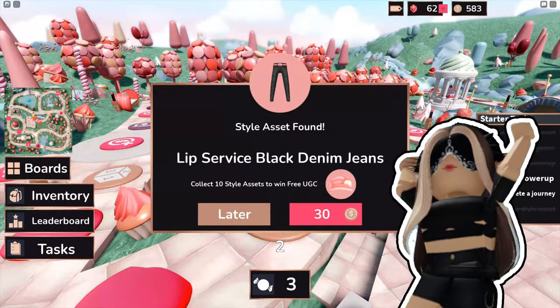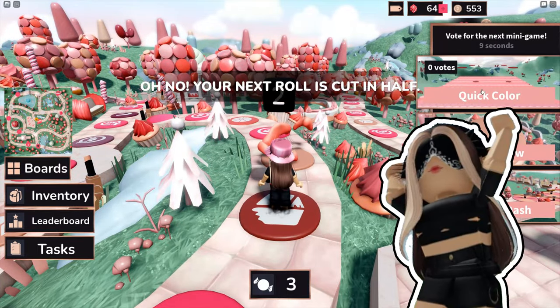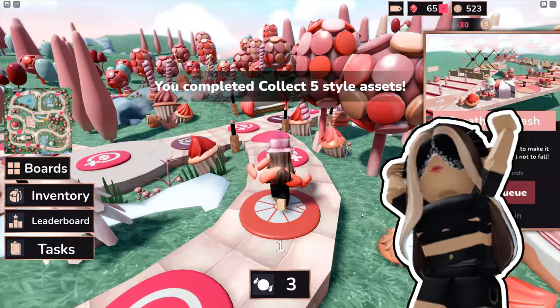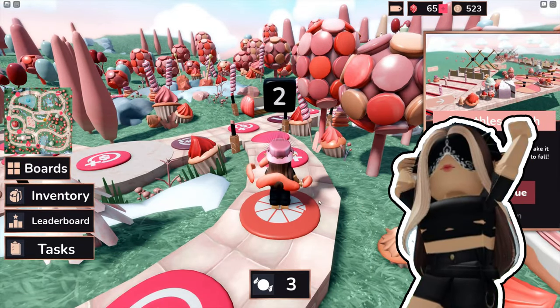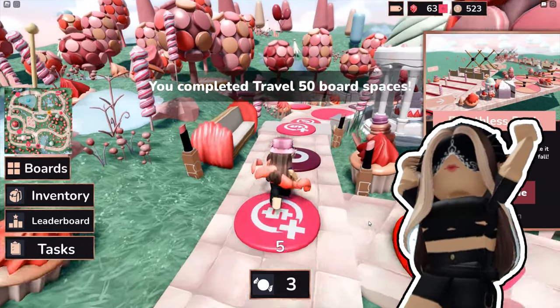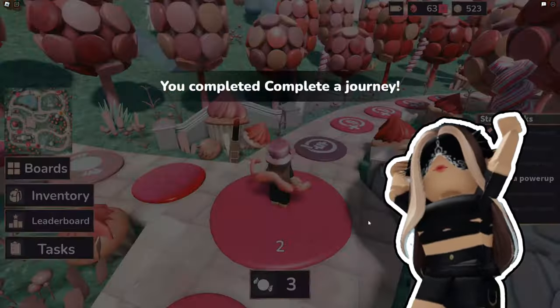The next item is the nurse aftergirl macarons musy hat. For this item, all you have to do is buy 10 cloths. It's displayed on the map right over here and all you have to do is walk to them and buy them.